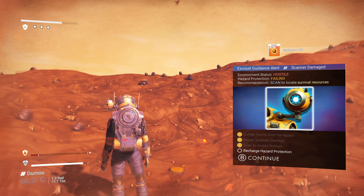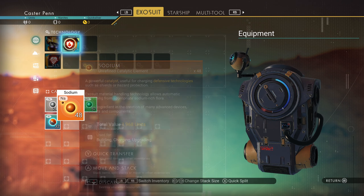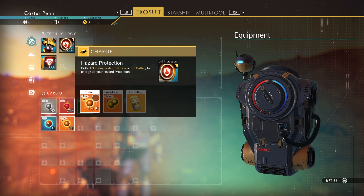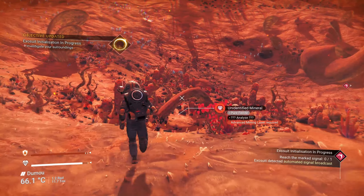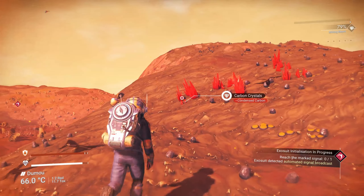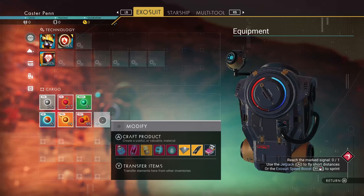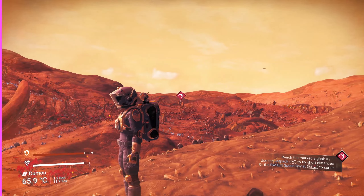We need to collect sodium from sodium-rich plants. The next mission is to recharge our hazard protection using the sodium — this is basically showing you how to recharge hazard protection and other items. We can charge it by clicking and putting sodium in, or by clicking the technology itself and inserting sodium. Early game, our mining beam is limited — for pure ferrite we need an advanced mining laser which we don't have yet. Smaller carbon crystals can be collected and are much better as fuel for your mining beam than plain carbon.